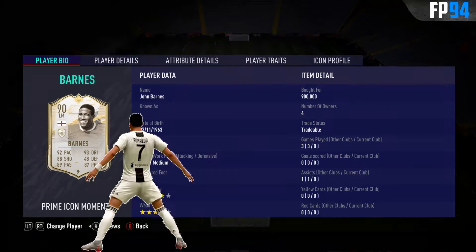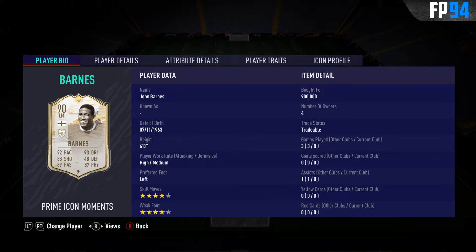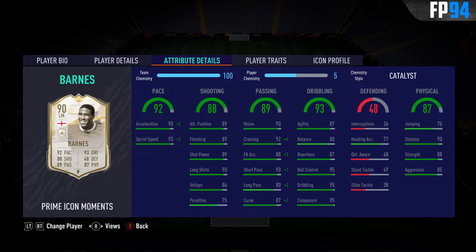Hello boys and girls, and welcome to a new video. We are back with another player review, and this time it is Moments Barnes. If we take a look at the card, he's 6 foot tall, so fairly tall player, but nothing extreme. High medium for work rates, absolutely fine for an attacking player. Preferred foot left on this card, with 4 star skills and a 4 star weak foot, nothing to complain about there.